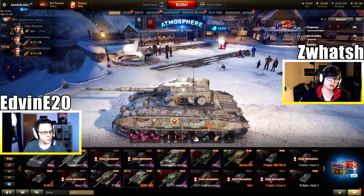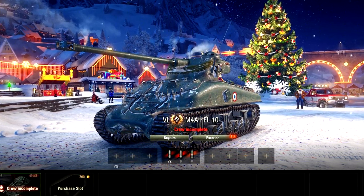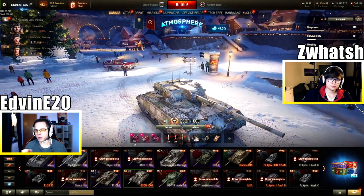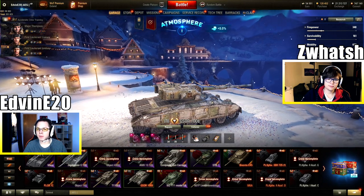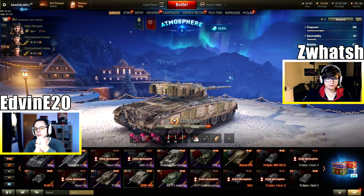Apart from the two tier 8 premiums, there is also the M4A1 FL-10, a tier 6 medium autoloader — another loot box exclusive we haven't made a video about yet. That lower-tier tank, just like last year, has not been sold separately in the premium shop afterwards, so it's potentially a collector's tank you won't be able to buy outside the boxes anytime soon. Most people will be looking for the Gsor and the Bisonte — three premium tanks total that are exclusives.